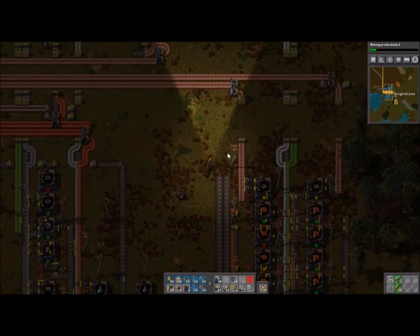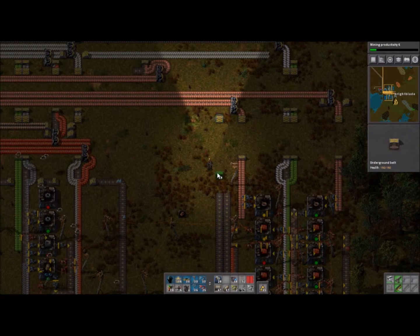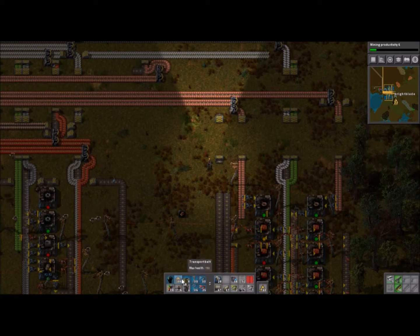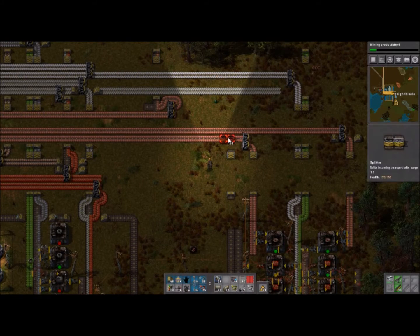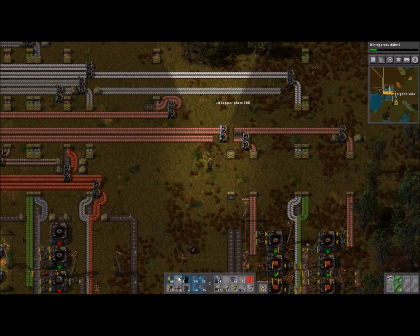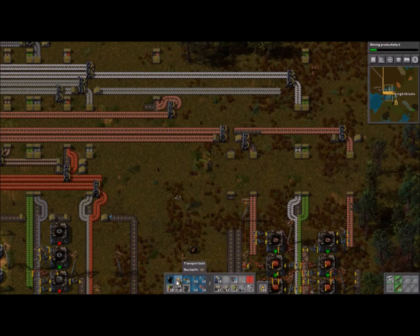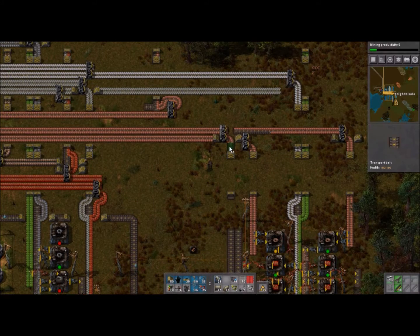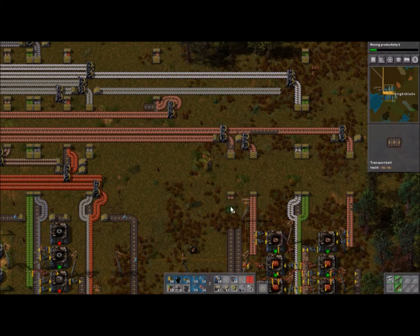We're going to start by bringing copper in. Any copper right there — this isn't going to work out well in the long run. I hate having two of these so close together, but what are you supposed to do? We just need to move that one and connect it right into that one.